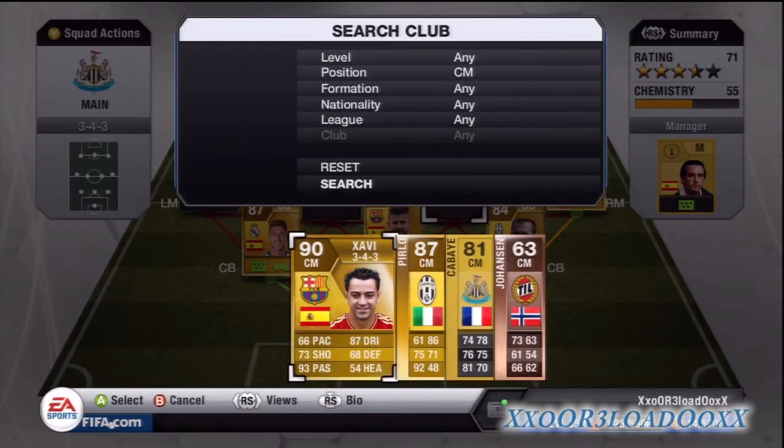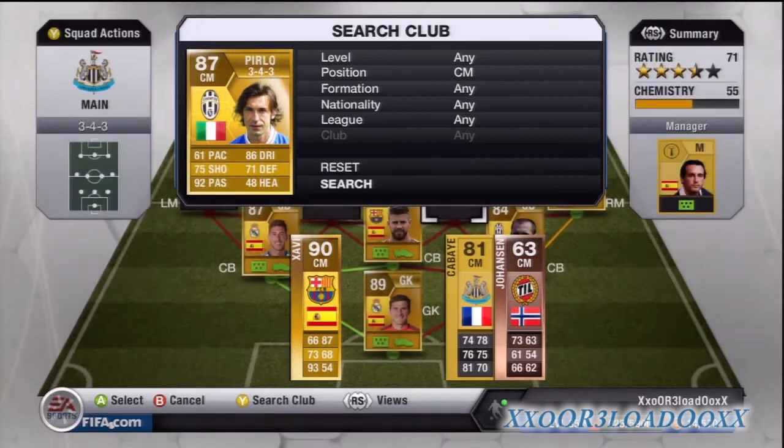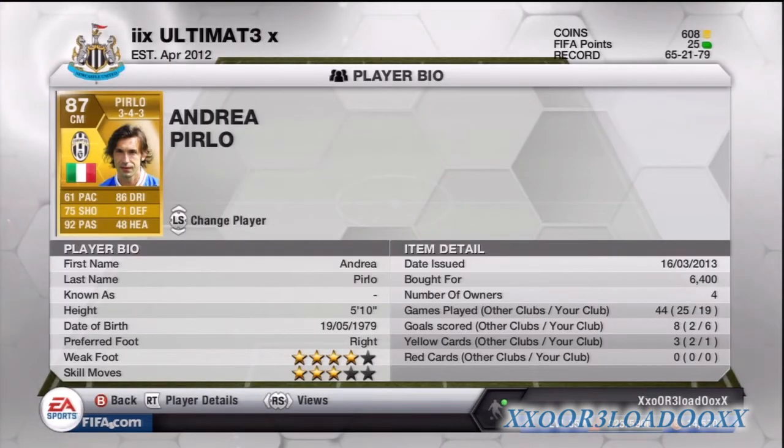Here we have Pirlo. I paid 6,400 coins for him — four-star weak foot, three-star skill moves. This guy's an absolute beast; he'll be the guy taking your penalties, corners, and close free kicks. He's got real good stats for that kind of thing, and he's a really good player. With a 61 pace you might think that makes him a bad player — no, he's one of my favorite players in this game.